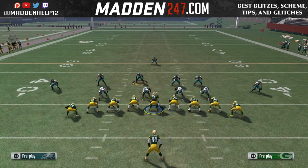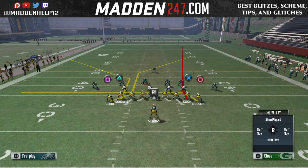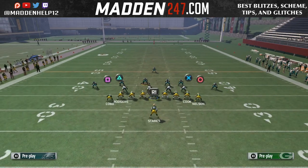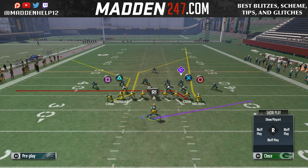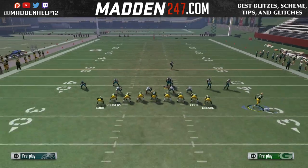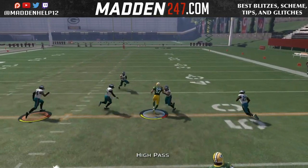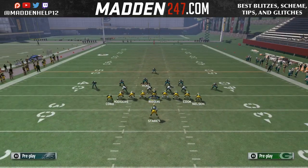The setup is: you're going to want to drag the tight end, then fade circle, and then motion the running back out and put them on a slant. What that's going to do is give us the option to hit the quick high point pass to circle if they're playing any type of underneath coverage, or if it's wide open right off the snap, we throw a high point pass.